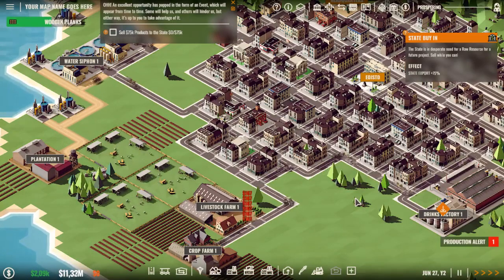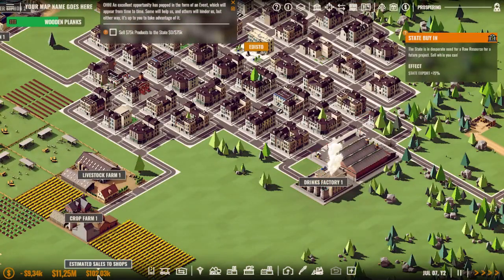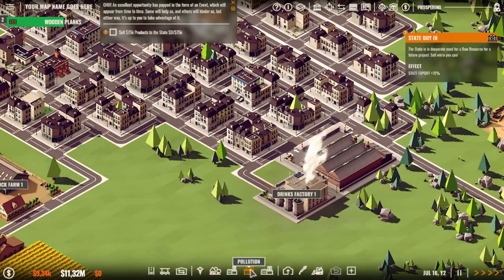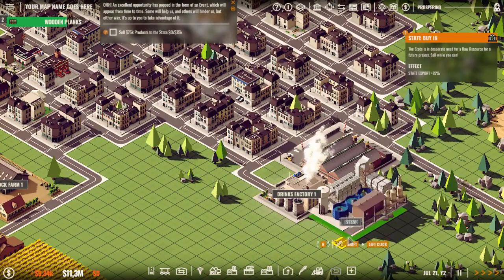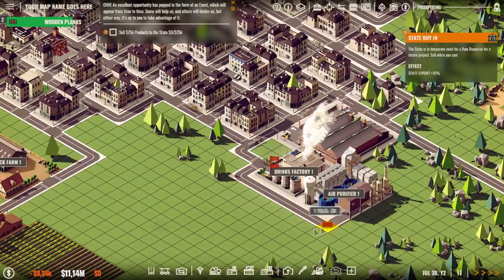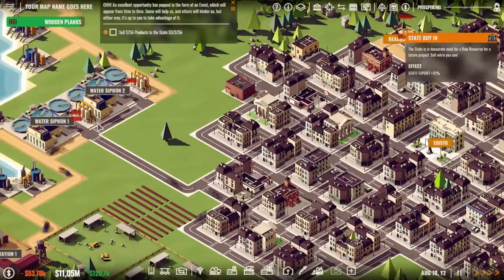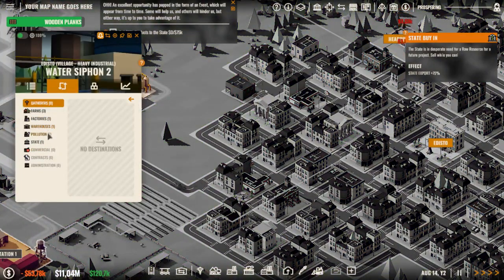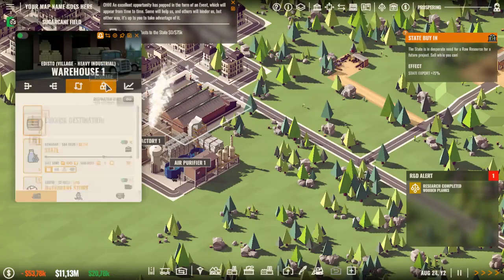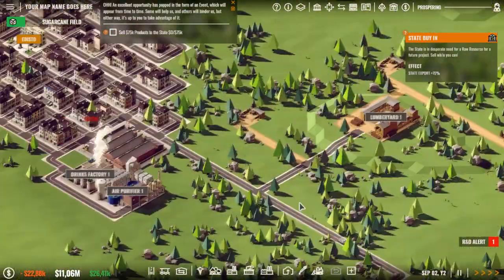Everything is going as planned. The drink factory is starting. We are losing a bit of balance but we are making some sales. We need an air purifier next to it for pollution - that might be useful. Connect it back up - this one needs water for some reason. Got the air purifier sorted. Now we have wooden planks and we stored all the wood in there, which is a very good thing.